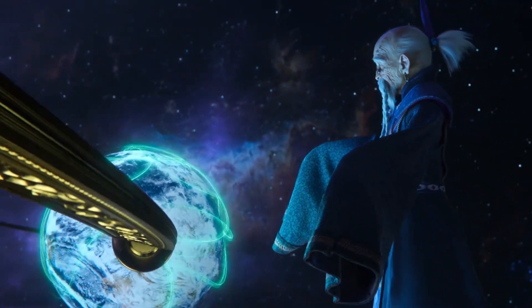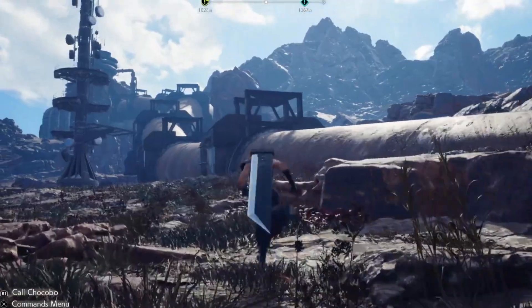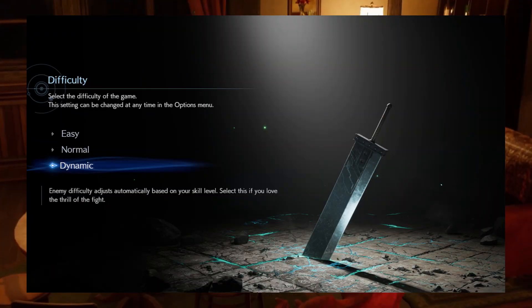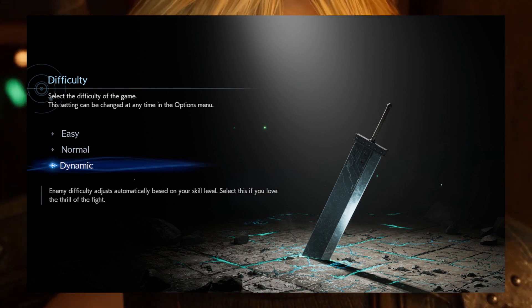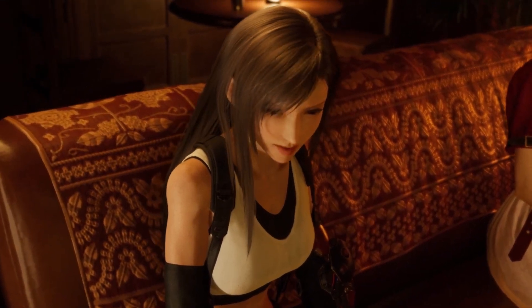When it comes to the actual settings for the difficulty of battles, the first two — easy and normal — are exactly what you'd expect, but a new third setting has also been added, named dynamic, which sounds especially interesting. When this dynamic setting is selected, enemies in the game will scale to your level.